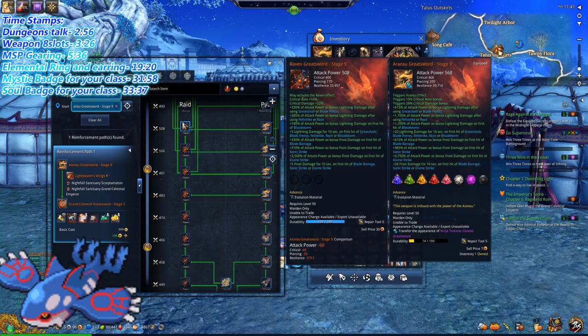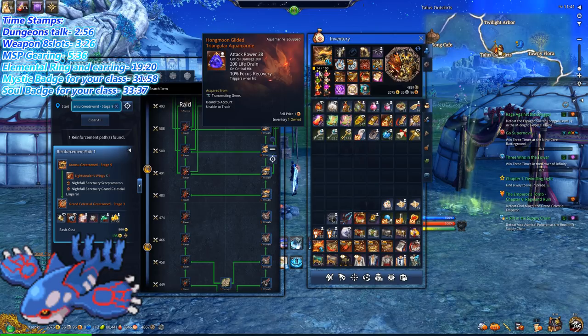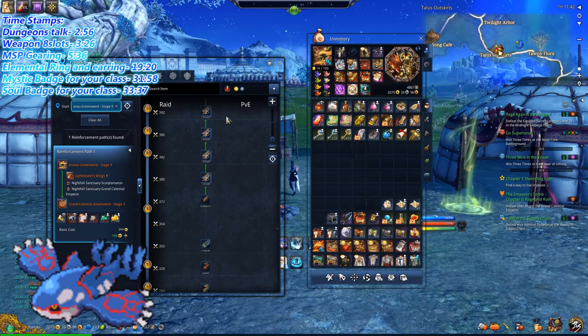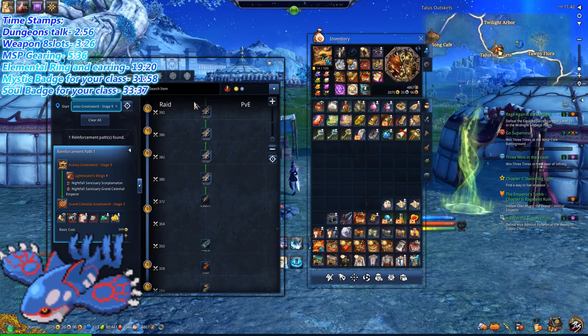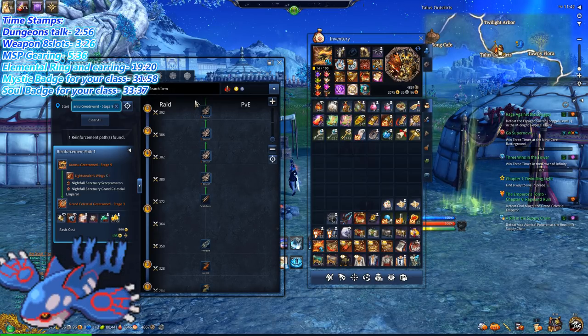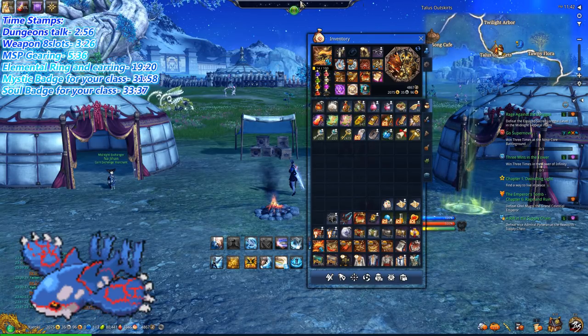Once you're fresh out of the story with your eight-slot weapon, the next thing is you want to head into MSP and get better accessories. MSP is really good because you can spam it over and over, and you can get the majority of your accessories and equipment there right at the very beginning. There's a progress bar on top, and if you fill it up, a boss will spawn in the middle of the map.